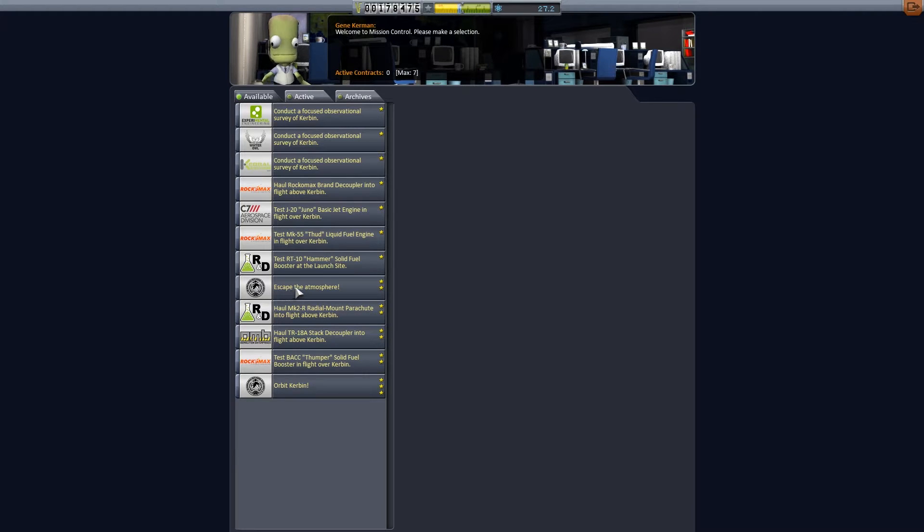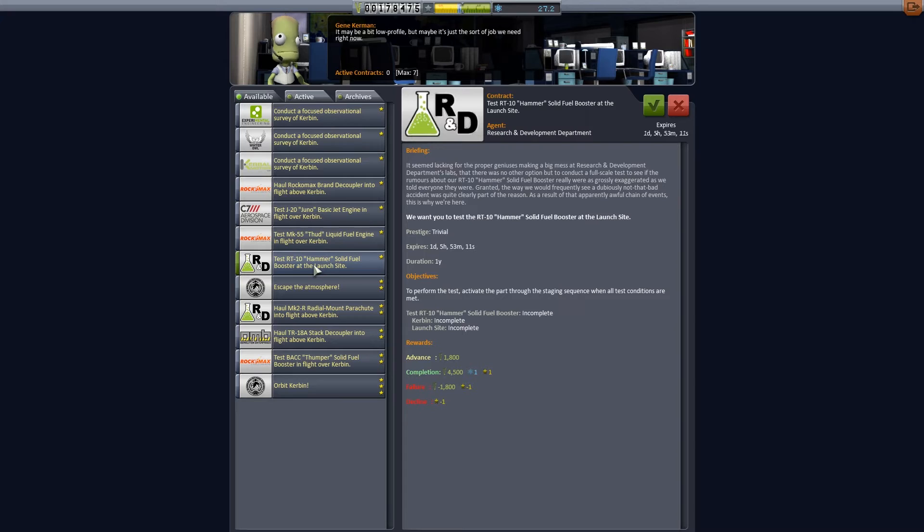Escape the atmosphere looks like a pretty good one to do. Test the RT Hammer Solid Fuel Booster at the launch site — that should be pretty easy. We could just do that right on the launch pad. All of these 'test at the launch site' ones are super easy ways to make some quick cash.